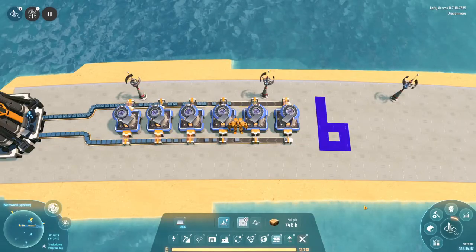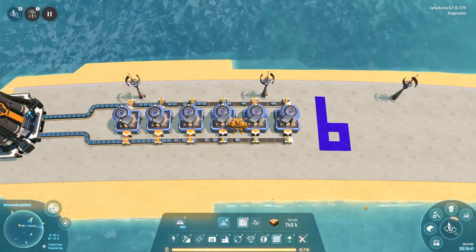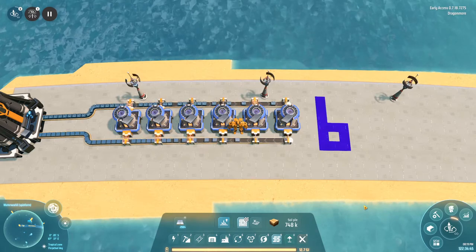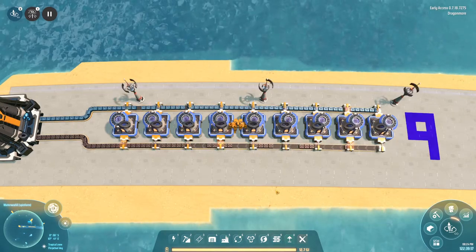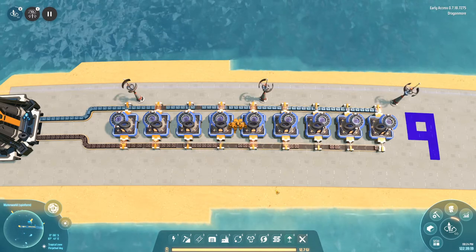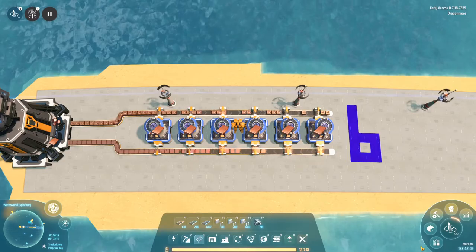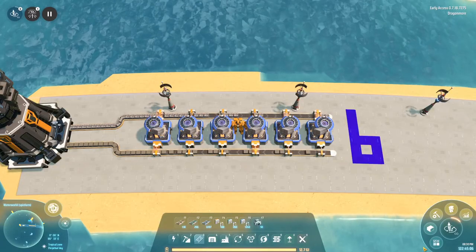So first I'll do all the Mark 1s. The first is iron ingot — you'll need six iron ingot smelters to fully utilize a Mark 1 belt. Magnets take one and a half seconds, so you need nine smelters to fully utilize a Mark 1 belt. Copper is the same as iron, so it also needs six. Another easy recipe: stone brick, also six smelters.